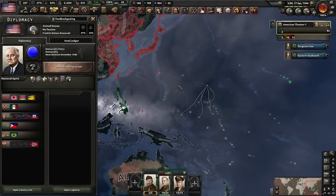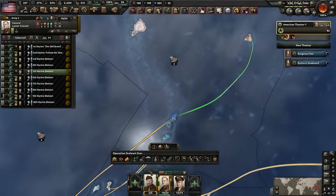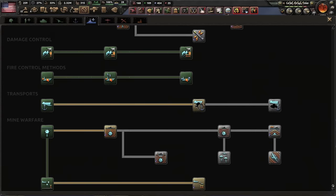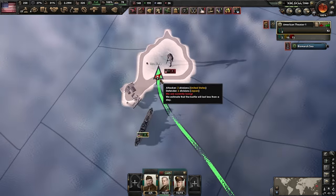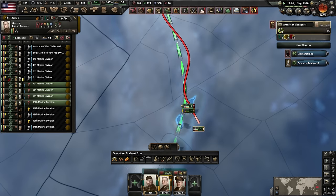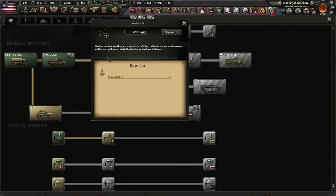More battle plans activate, capturing most of the Pacific islands — just the home islands and Taiwan remain. We also research landing craft. Then comes Iwo Jima — the Japanese have loads of divisions there. Even sending ten divisions I'm not sure we can break it. Four of the best 44-width marine divisions land at Iwo Jima. They de-org immediately — it's not going to work.